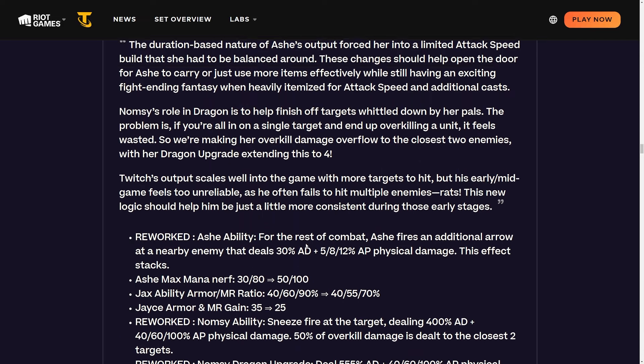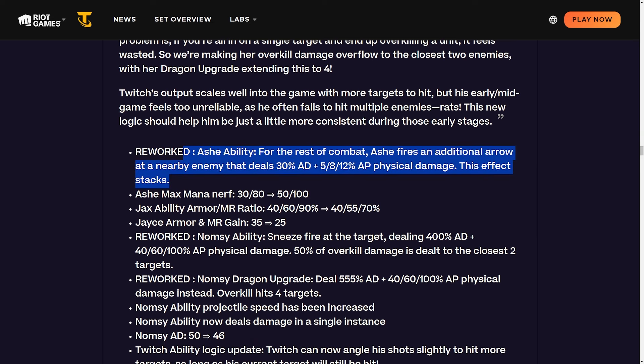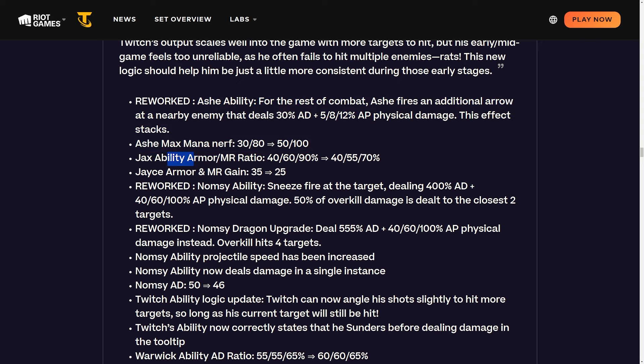Reworking Ashe: her stacking effect is now permanent for the rest of combat. For the rest of combat, Ashe fires an additional arrow at nearby enemies dealing 30 attack damage plus 5/8/12 AP physical damage, and this effect now stacks. Mana is changing from 30/80 to 50/100. I have a feeling we're going to see some rageblade-shojin builds. You'd try to build tank items on your tanks to delay the game as long as possible, and then Ashe just hits everything really quickly as stacks accumulate.